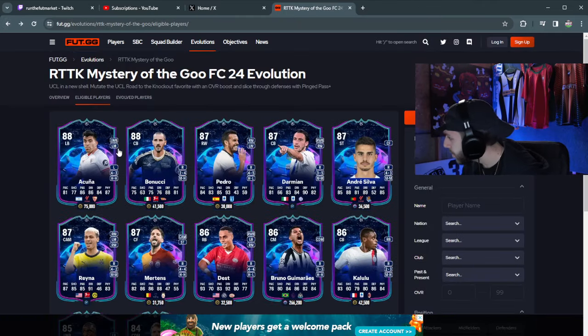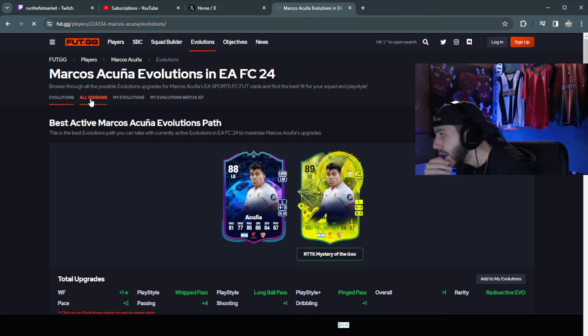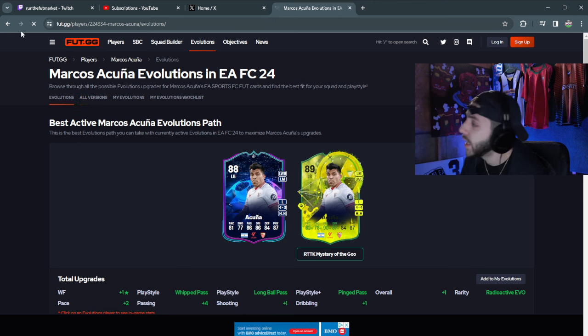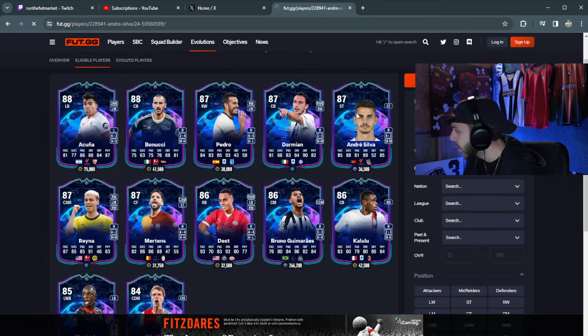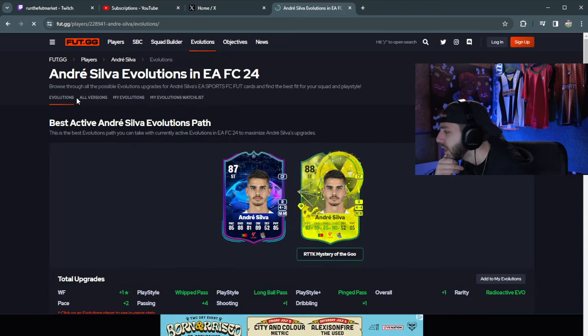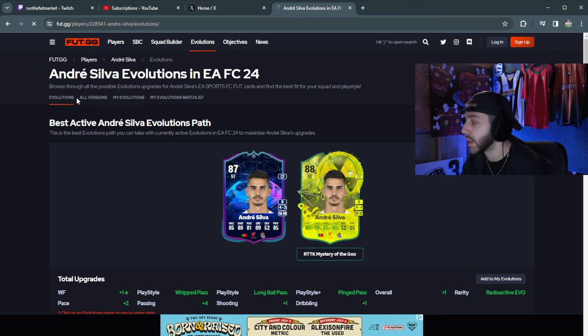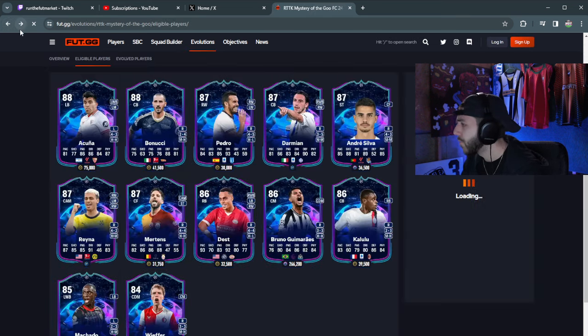Acuna — I think a lot of people used this card at the beginning, but he only goes up to 80. Four-star/four-star, high-high. As a left mid or left wingback he's pretty solid, and with 90 passing in the midfield, Acuna could definitely be a good shout. Andre Silva — no one even used this card, I've never seen it in over almost 1,000 games. He's med-medium, 87 pace, 89 shooting, 90 dribbling, four-star/four-star. Can't go wrong with that.